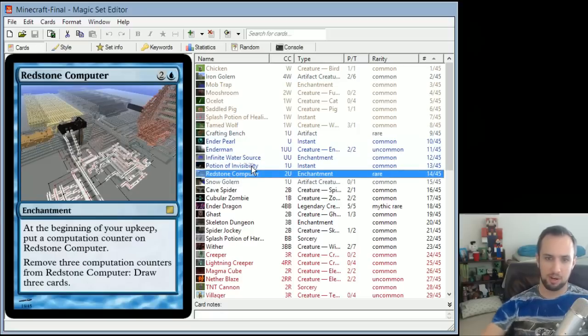Redstone Computer is a blue card, because blue is the color of intelligence and engineering. At the beginning of your upkeep, put a computation counter on it. You can remove three computation counters to draw three cards. It basically takes time for the Redstone Computer to compute things — they're really slow. But once you do compute something, you get the payoff: you draw cards, you get knowledge.